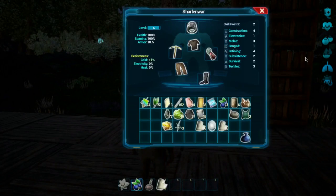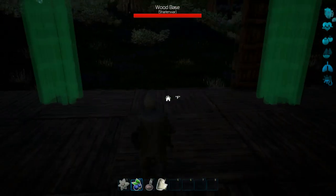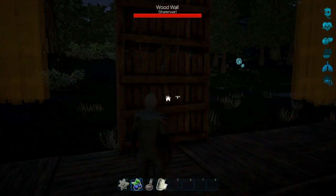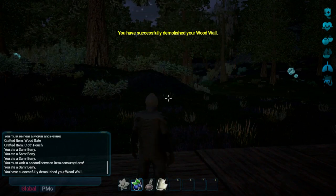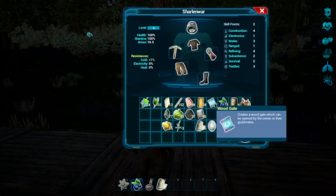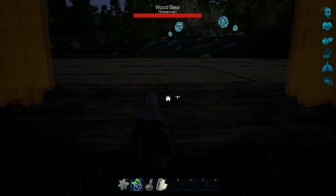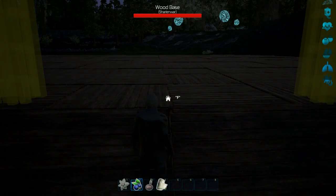Sorry, I had a little distraction there — you might have heard the dog in the background. Okay, so the wood gate will cover this opening — I was wondering if there was something to cover it. We need to hit Escape, then F on this wall, go to Demolish Wood Wall. I don't think we get anything back from demolishing, but let's place the wood gate.